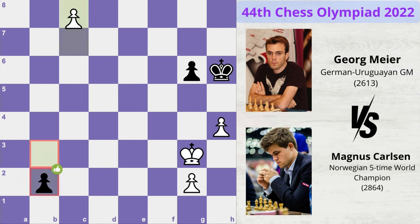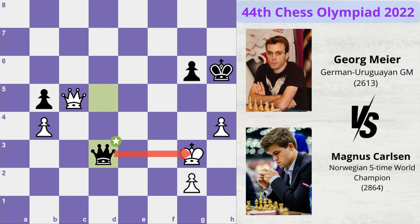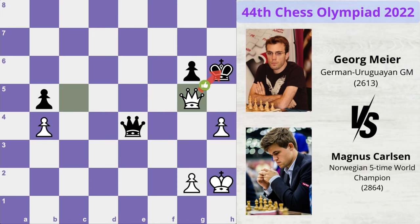King moves to h2 and now queen to e4. Magnus plays queen g5 check, king moves to h7 and now h5. Look how slowly these pawns are moving forward into black's territory one by one — Magnus is trying to put a lot of pressure on black's king.